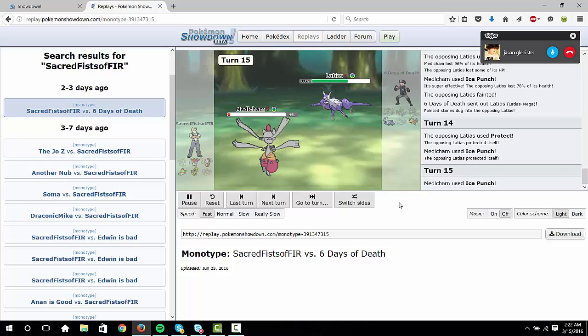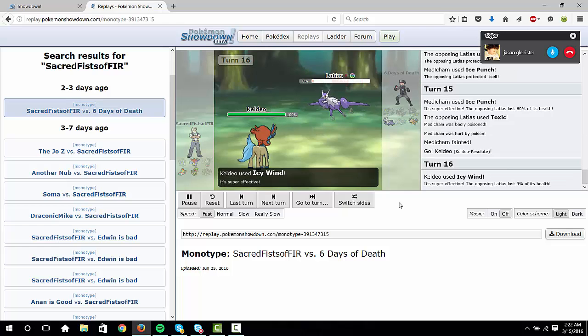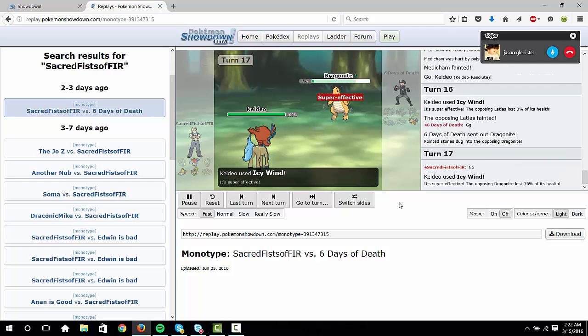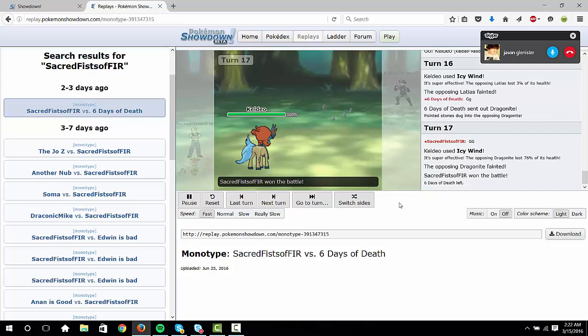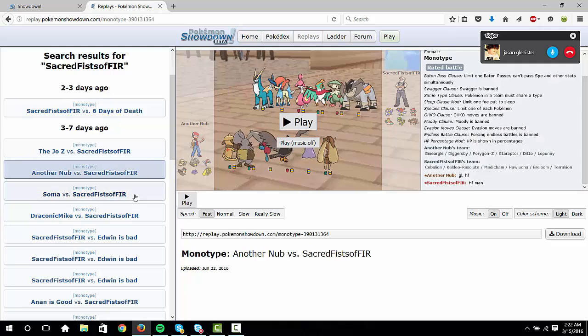Medicham is your standard Mega Medicham set. What makes it really interesting is we've played around with Thunder Punch as well, with Ice Punch — dual elemental punches is really good. Big chance to two-hit KO Slowbro on the switch. You can't switch in freely since you're expected to take High Jump Kick, and it puts a lot of pressure in general.